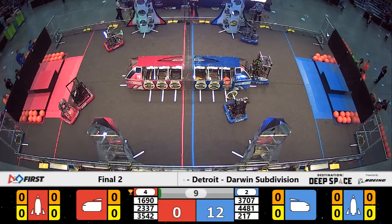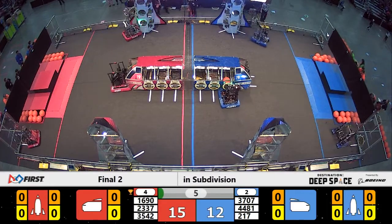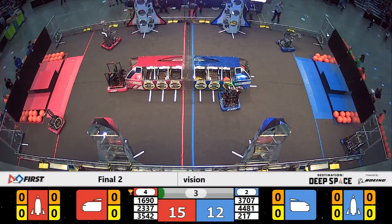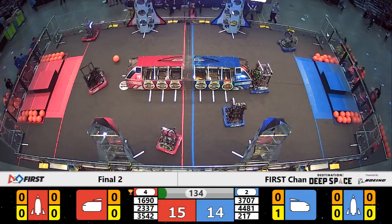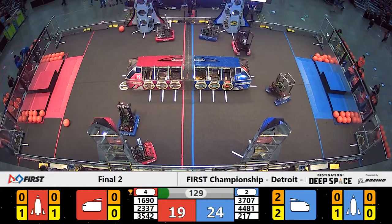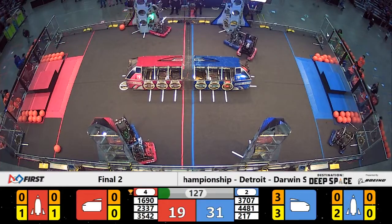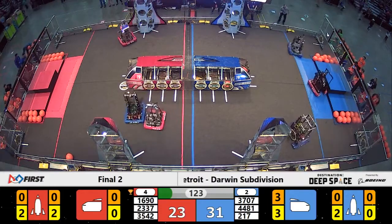Last time out, the red alliance had the win; blue alliance must win to stay alive. Final seconds of the sandstorm period — unofficially your score is 15 to 14, red alliance with a one-point advantage. Storm shutters are open, pilots have re-established a line of sight with their machines.